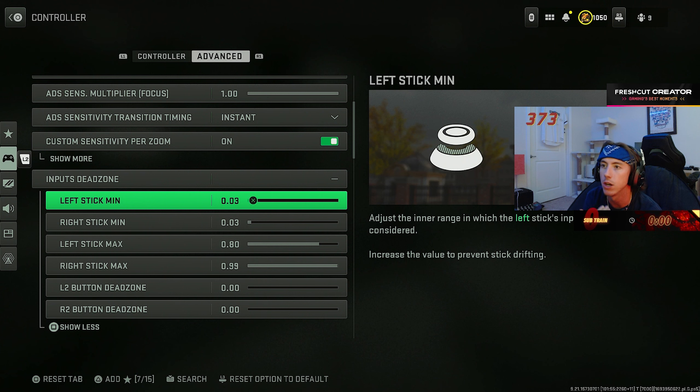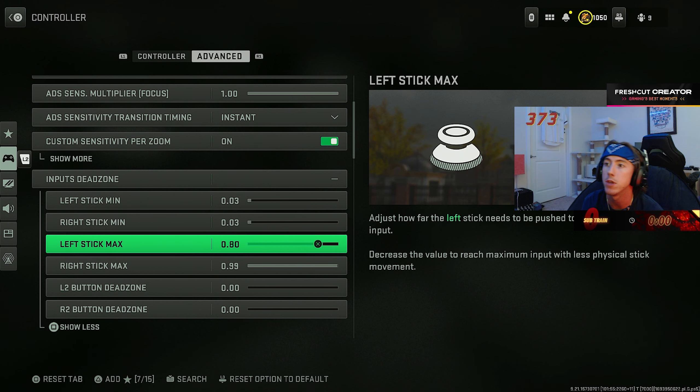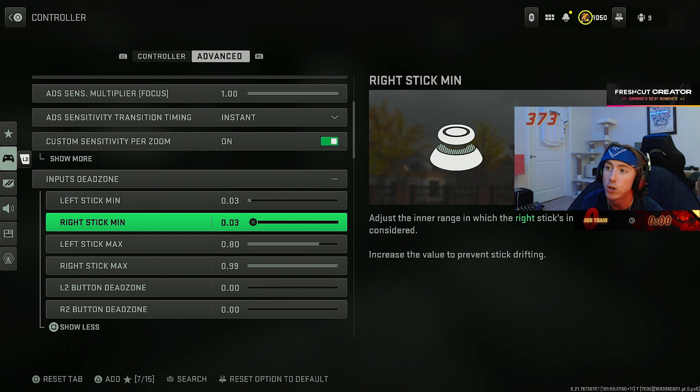The custom sensitivity per zoom allows you to be more fine-tuned when aiming down sights. With hip fire you can move a bit faster, but with ADS sens you want to be more precise. I've got 0.8 on lower zooms up to 5x, and 0.9 on sniper scope 6x and above.